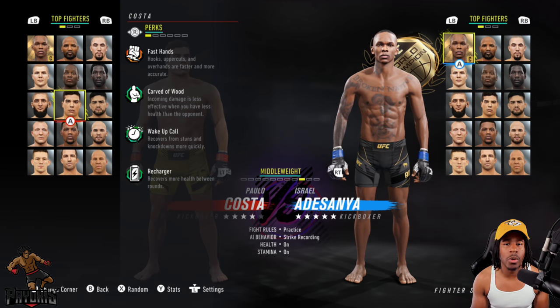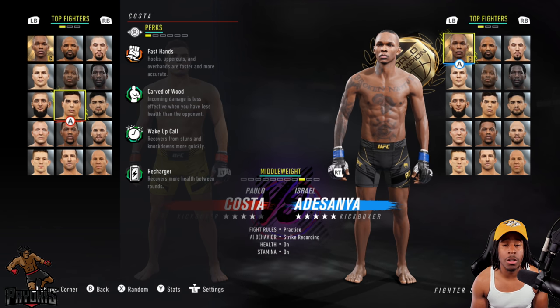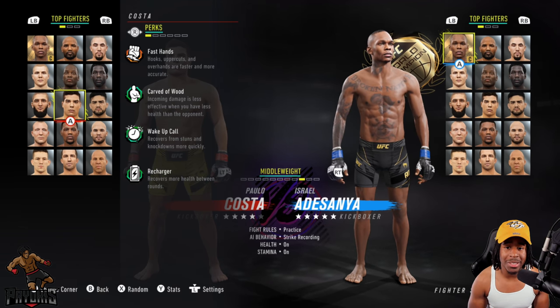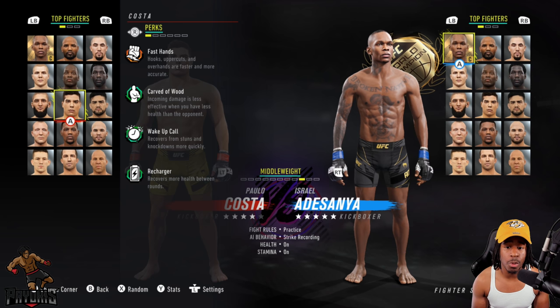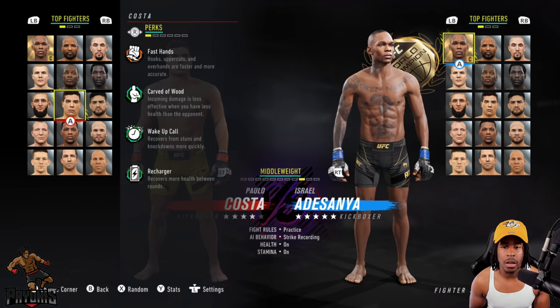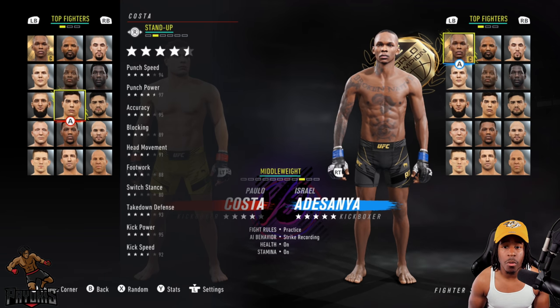I'm going to run through his perks and then all of his punches, kicks, and things like that. First things first, he has Fast Hands, Carved of Wood, Wake Up Call, and he also has Recharge. You guys can feel free to pause the video and read those on your own.